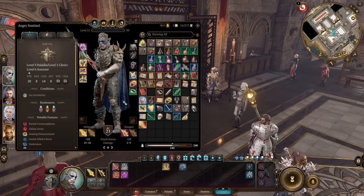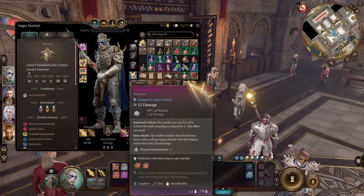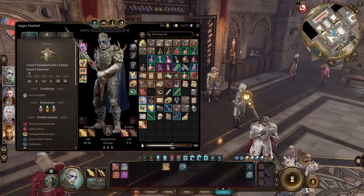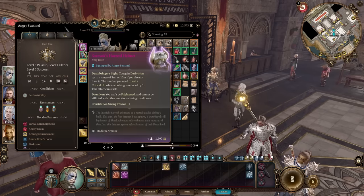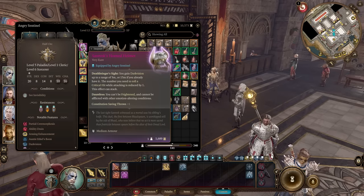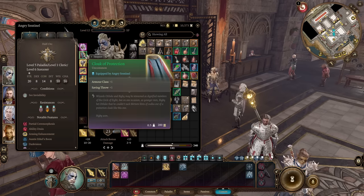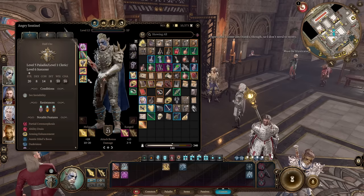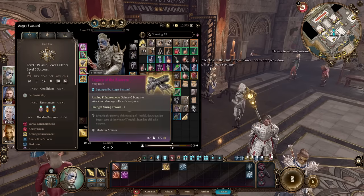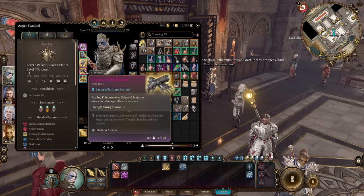For our bow of choice, we're not using it to attack - we just have it in inventory, because the number needed to roll for a critical hit while attacking is reduced by one. This effect stacks with Sarevok's Horned Helmet, which you get from Sarevok - you just destroy him and get the number reduced one more time, so now you only need around 18 to roll a critical hit. I use a basic Cloak of Protection and Evasive Shoes to increase armor class by 2. Legacy of the Masters Gloves - buy from a trader - give plus 2 to attack rolls and damage rolls with weapons.